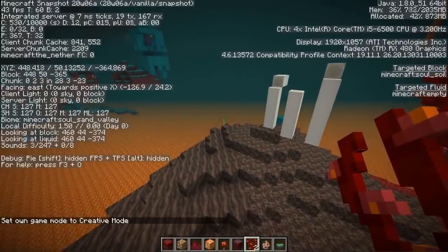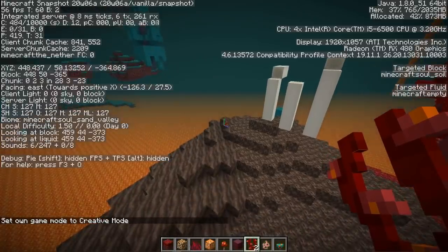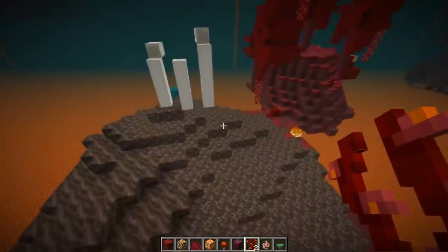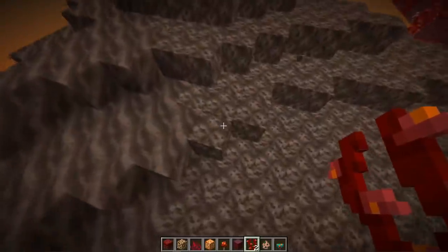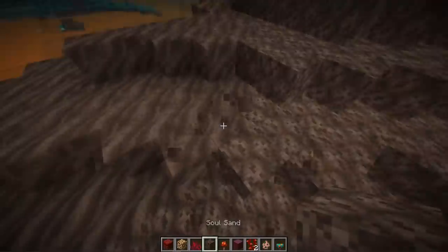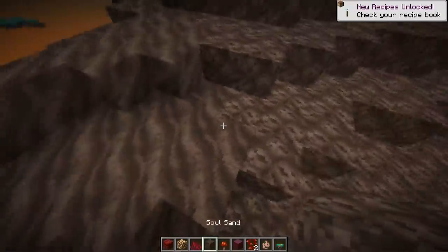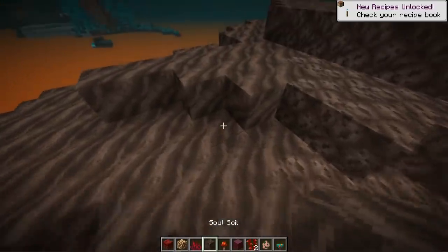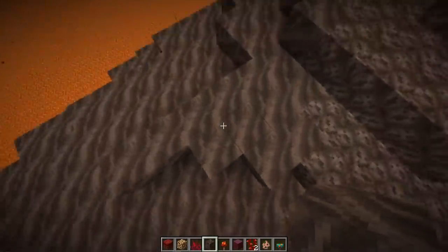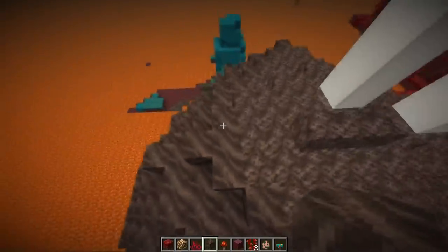We are in the Soul Sand Valley — this is one of the new biomes they gave a sneak peek to. We have two different types of soul sand here. This is the normal soul sand you're used to, and this is the new one: Soul Soil. Soul Sand and Soul Soil — quite a tongue twister. It looks almost kind of dune-ish or sand-ish with waves or ripples in it. Very cool.